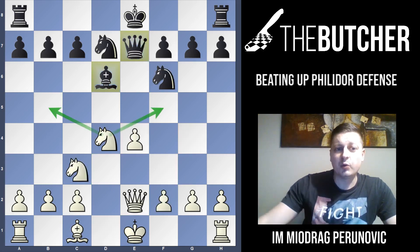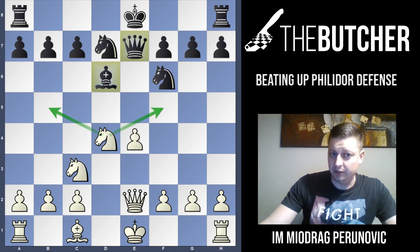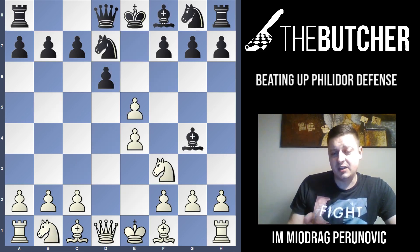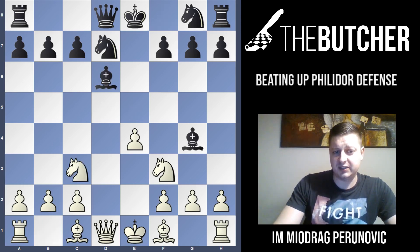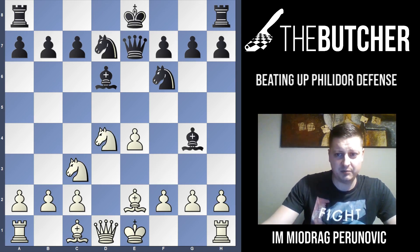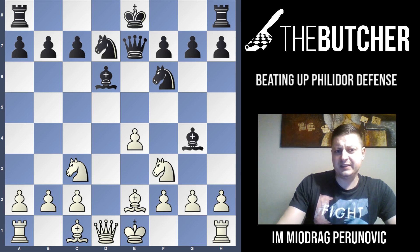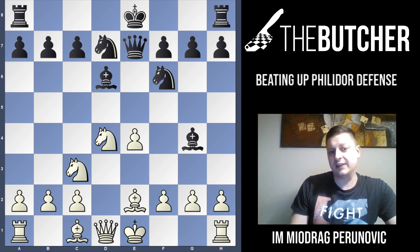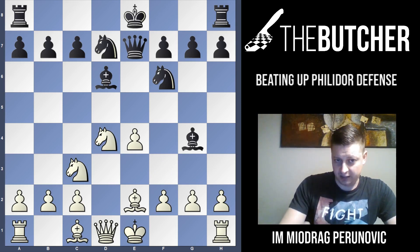If they play Be2, Qxe2. Don't forget, you're already up a pawn and threatening either Nf5 to win another bishop or Nb5. In my opinion they have to play Nd7, but if you know these couple of moves — dxe5, Nc3, Be2 — and the Nd4 that even Kasparov didn't go for in his simul in Croatia 2015, you're nearly winning. He played Nb5 instead, but Nd4 is almost winning for White.